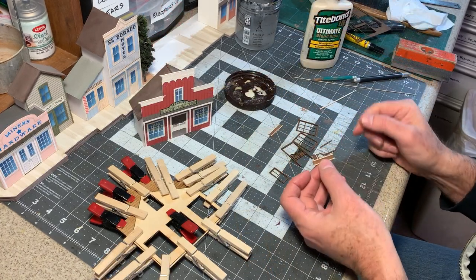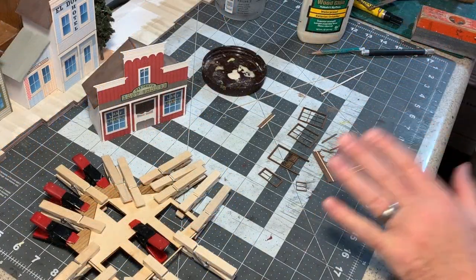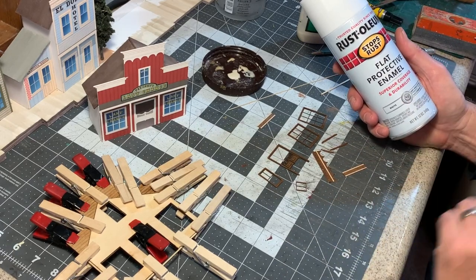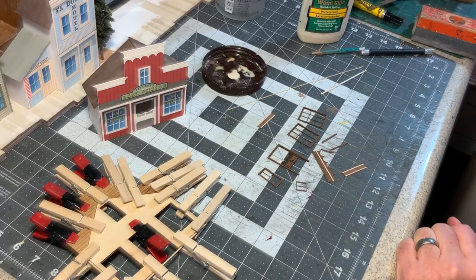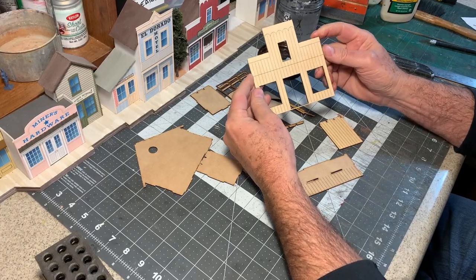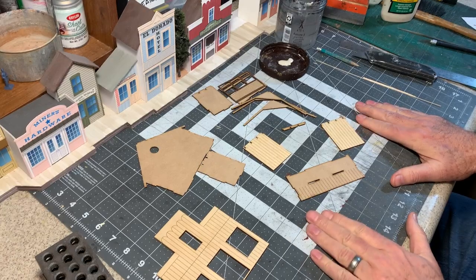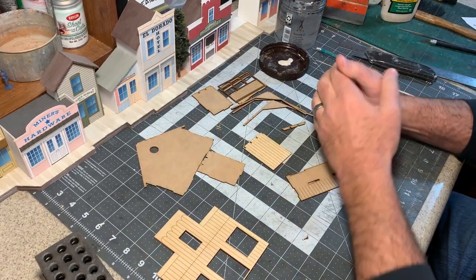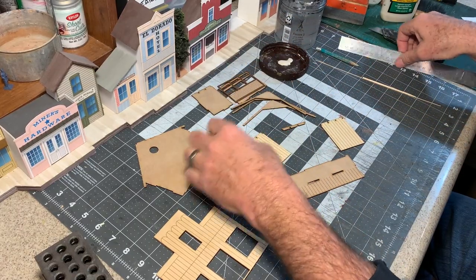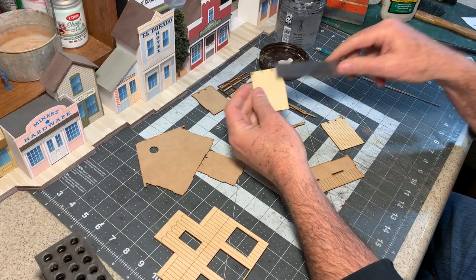On these cornice pieces I'm adding some extra one-by-two molding. Now I'm ready to get some paint on all of these pieces — I'm just going to use some Rust-Oleum flat white primer. While the front of the structure is almost identical to the Deadeye Saloon, the rest of the building is actually quite different. I had to go back and almost completely redesign the entire rest of the structure, even though it's only going to be about one and three-quarter inches deep and almost a flat.